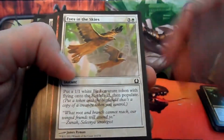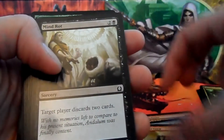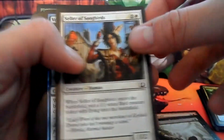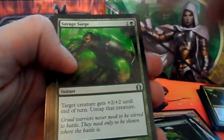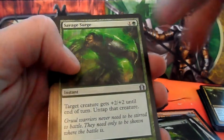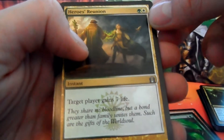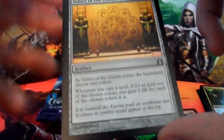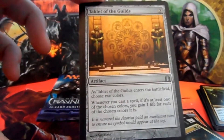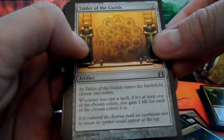So we have Chorus of Might, Eyes in the Skies, Cobblebrute, Vassal Soul, Creepy Doll, Lobber Crew, Mind Rot, Cellar of Songbirds, Voidwielder, Gatekeeper Vine. Savage Surge is our first uncommon — target creature gets plus two, plus two until end of turn, untap that creature — quite a nice combat trick in limited. Heroes' Reunion — target player gains seven life. Tablet of the Guilds: as it enters the battlefield, choose two colours; whenever you cast a spell that's at least one of those colours, you gain one life for each chosen colour. Wordy.